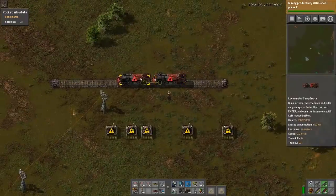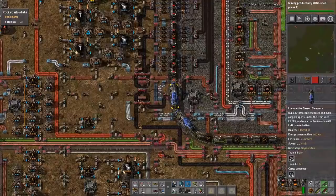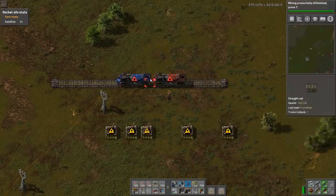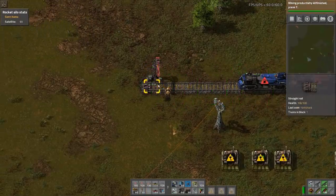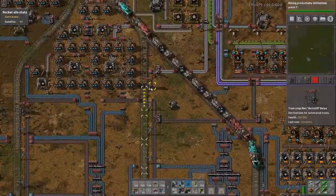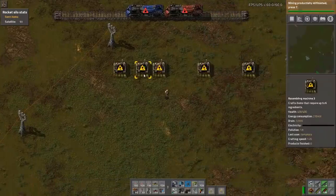This also works on trains. Let's say this train right here is going nowhere. We find another train that is going to a destination, shift right-click that train, go back to the idle train, and shift left-click — now this train has copied exactly where that path was going. That is nice if you want to put multiple trains on a track without setting it up again. It also works for train stations: if you want a station to have the name of another station, shift right-click the named station, go back to the other station, and left-click. So that is shift right-click, shift left-click for copying buildings, trains, and stations.